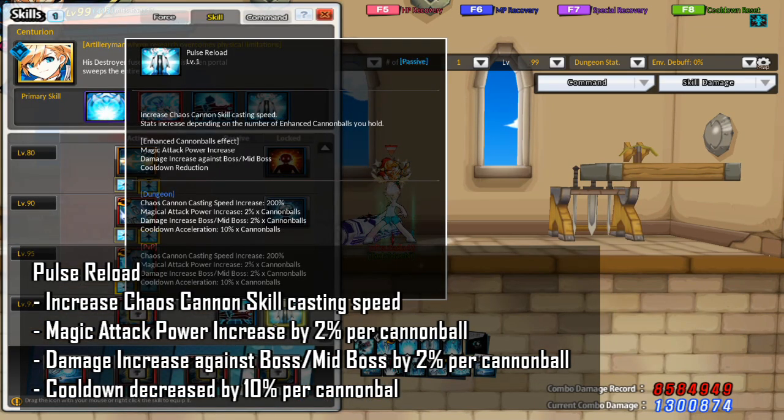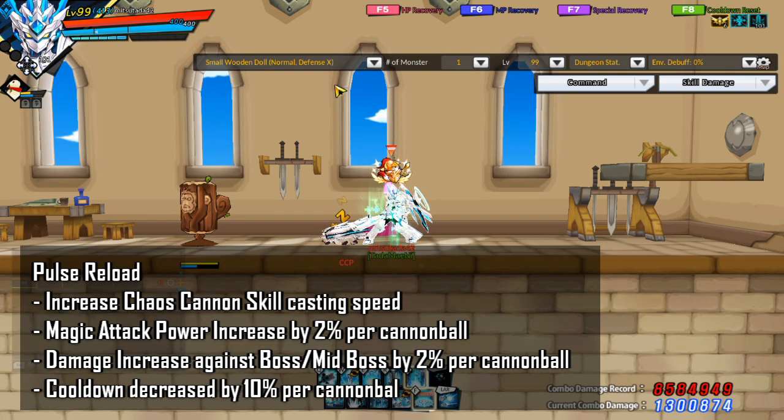The last passive I want to talk about is Pulse Reload. The main thing you want to be aware of is that your stats will increase depending on the number of Cannon Balls you hold. As mentioned earlier, if you are in 3-Bead Awakening, you will have unlimited Cannon Balls, so you should always be getting the max benefits from this passive.